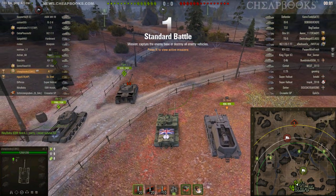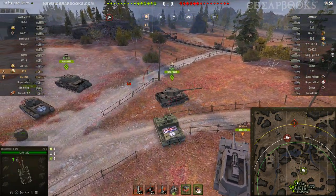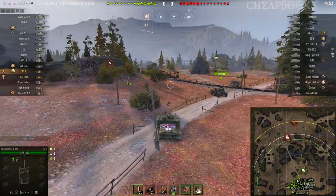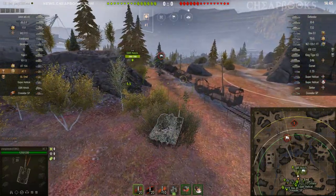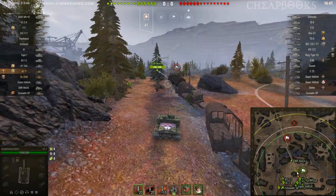This is the AT-7, a British tier 7 tank destroyer, and the map is Tundra. They fixed the issue with the zoom resetting, but normally I come right over here. They used to actually have an invisible object over here somewhere.